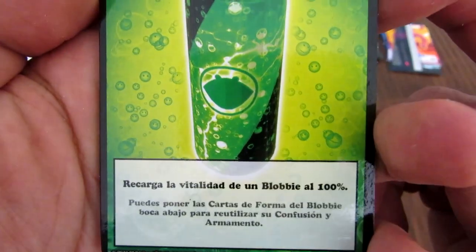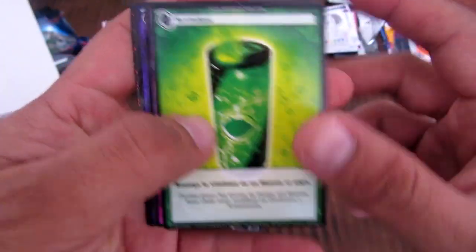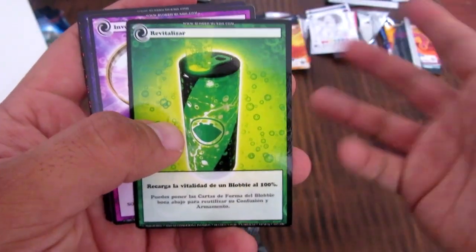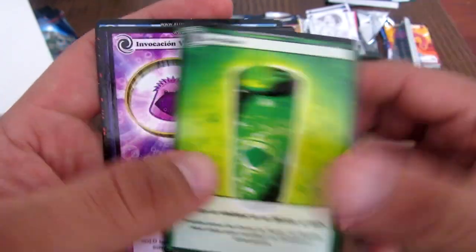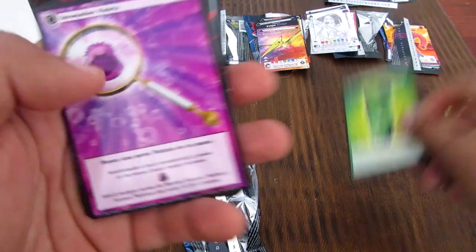Revitalizar: recarga la vitalidad de un Blobby al 100%. Esto es para poner las fichitas de vitalidad antes de que muera tu Blobby. Juegas esta carta cósmica y le das vitalidad — buenaza. De la expansión también es nuevo.